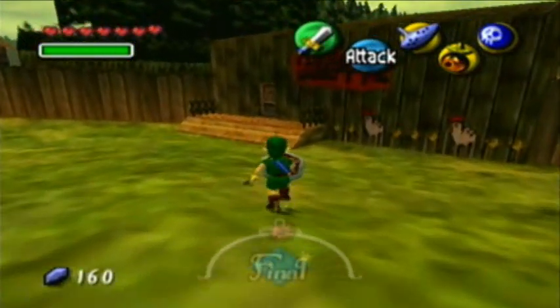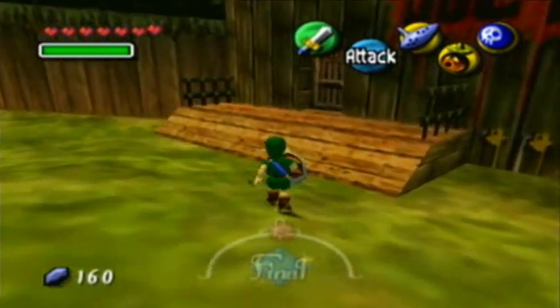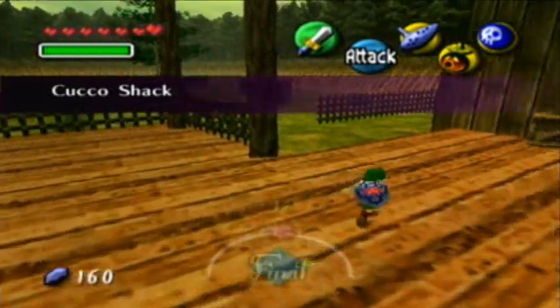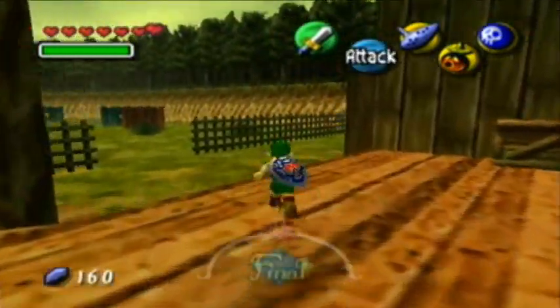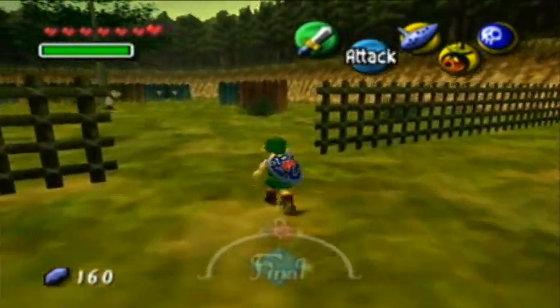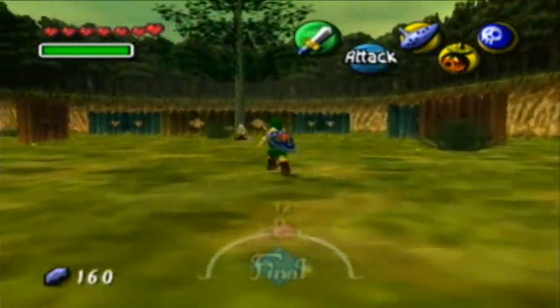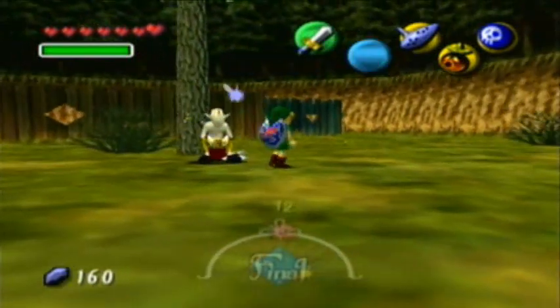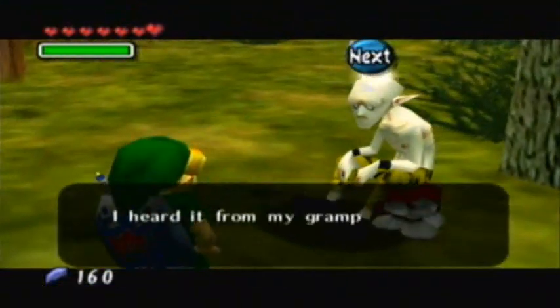Over here, this is the Cucco Shack, and there is a very important thing that you want to do here. It's not vital to completing the game by any means. Come over and talk to this guy — you might recognize him from Ocarina of Time, maybe not.